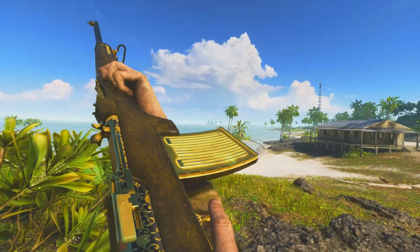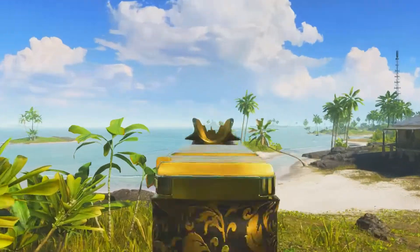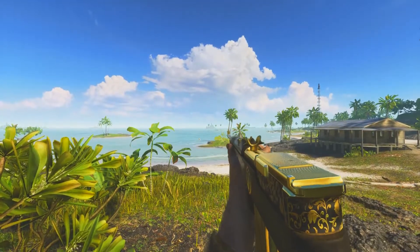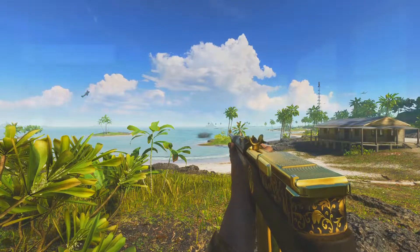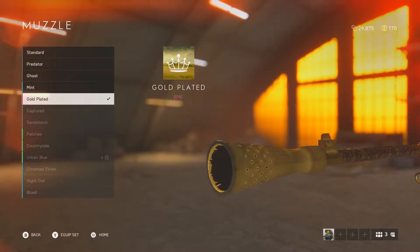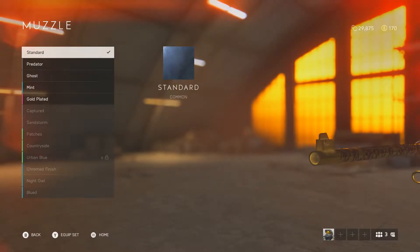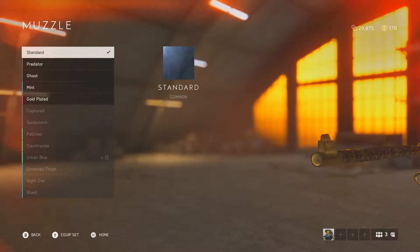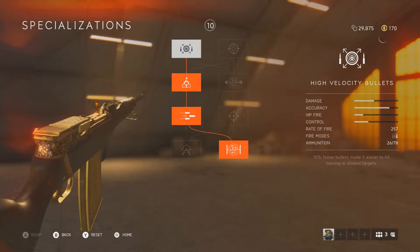Yeah guys, we are talking about the Selbstlader 1916. It's the one from the assault class, not the one with the scout but the assault class. In this clip you saw that my muzzle was in front of my sight and that's not ideal. I highly recommend you guys to remove the golden muzzle if you got that one, just use the standard muzzle because your sight is gonna be better and you don't have that issue of losing your enemy below your sight anymore.